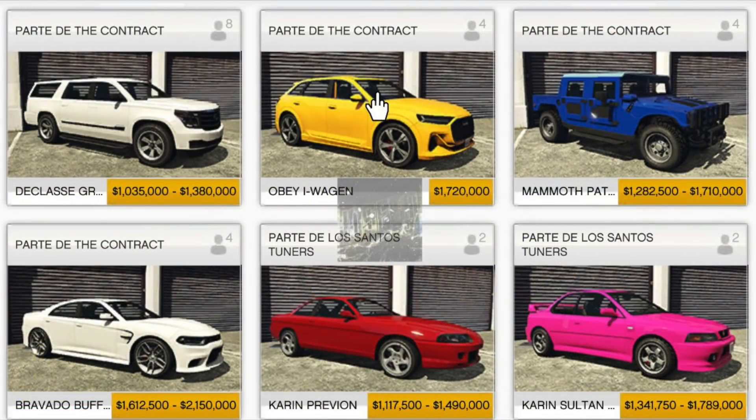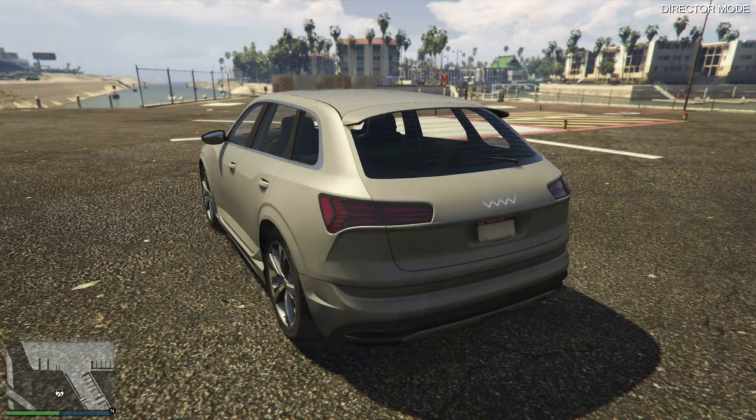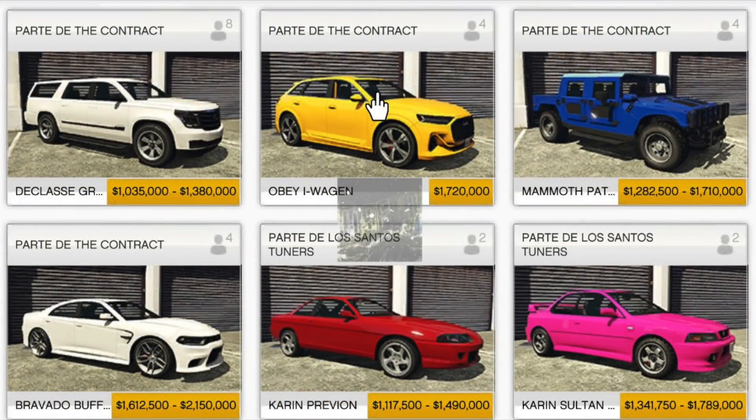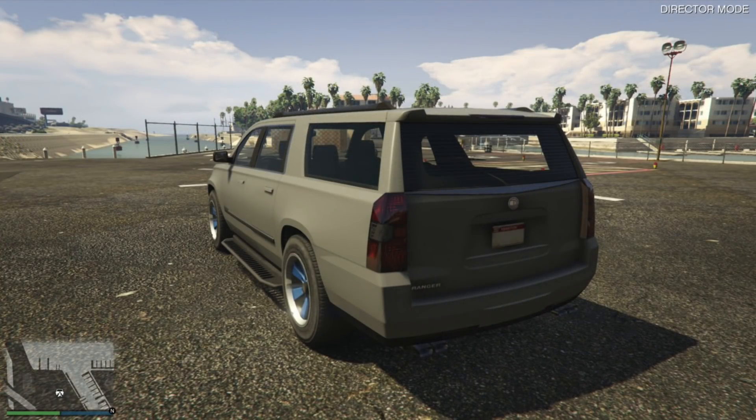The second one is the Obey iWagon, which is an SUV and also an electric car for $1,720,000. This is a trend Rockstar has been getting into recently, adding more electric vehicles into the game. As you guys know, Obey is the in-game brand of Audi, so think of an Audi electric car. And the final one on the website is the Declasse Granger 3600LX, an SUV that can seat eight people, with a buy-it-now price of $1,380,000 and a trade price of $1,035,000. So those are the three vehicles appearing on Southern San Andreas Super Autos.